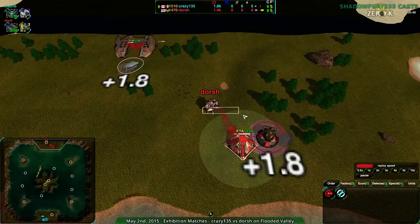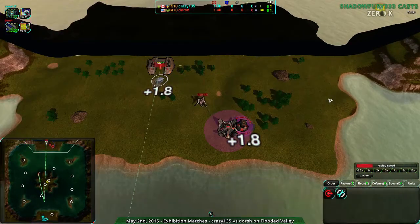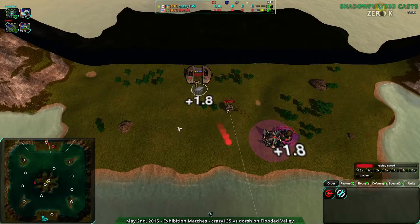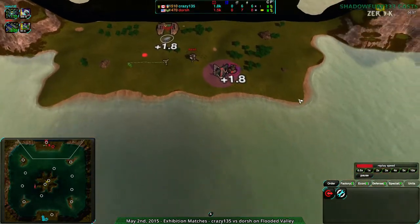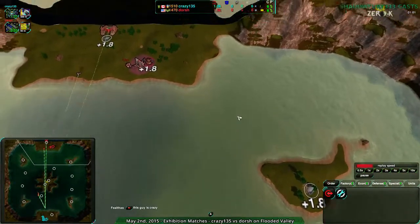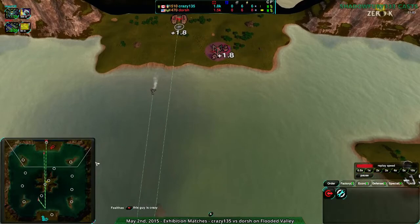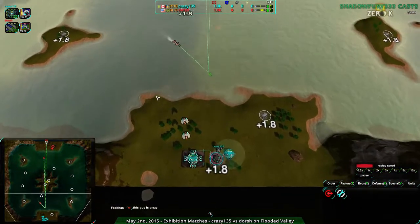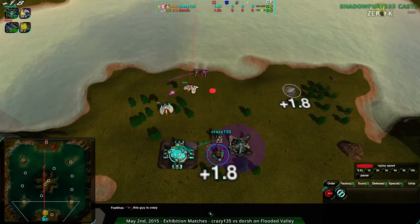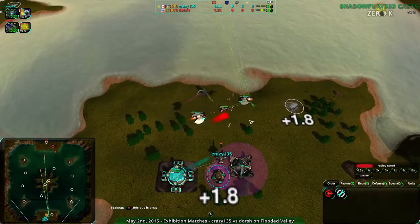Crazy135 is reclaiming like mad. That's one thing about this map - there's actually a lot of reclaim along the center, about 500 metal worth in your starting area. So Dorsh doesn't really need that metal extractor right now, they just need to reclaim - no big deal. But they're just building metal extractors, not reclaiming. So Crazy135 is starting out with a bit of an advantage.